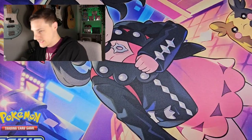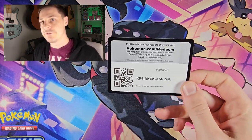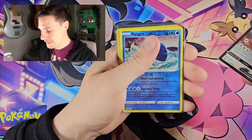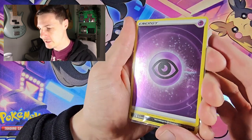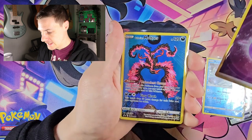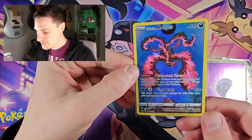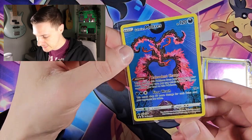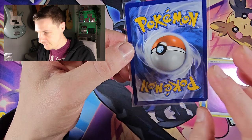As promised, the code card for the tin. We've got the Eevee V, reverse Kyogre, the Psychic Energy holo, and the promo card of Galarian Moltres, which is looking very sweet — well centered, nicely printed. Lovely, lovely.